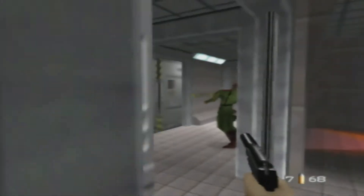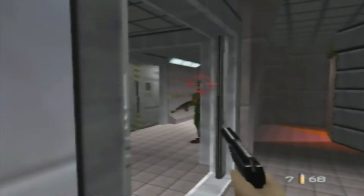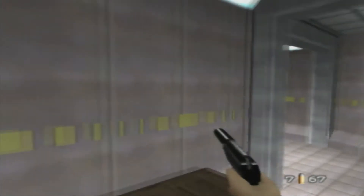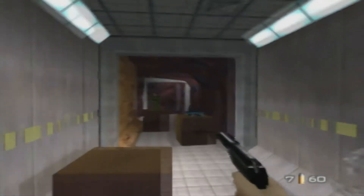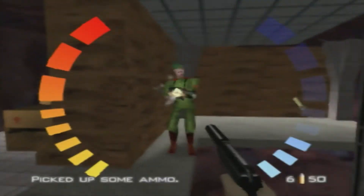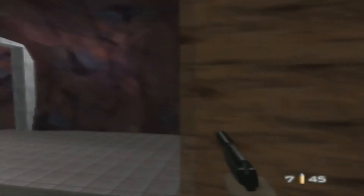We've got a pretty big base to scour here so we want to take our time and be very careful. Holding Z and aiming is gonna become your best friend in this level. Those cameras can be the worst thing in the world — if you stand too long in their line of sight the alarm goes off and you're just gonna have guards on you non-stop.